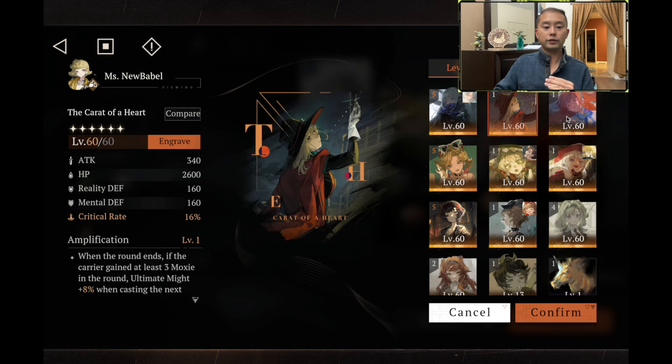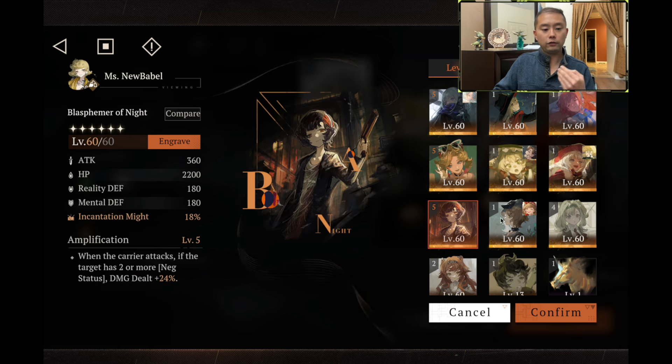Part of what factors into the viability of these follow-up teams is not only the synergy between 37 and that follow-up attacker, but also the side cubes available for each unit. Unfortunately, we don't have a good alternative for Silent and Adoring for Miss New Babble besides Thunderous Applause. Other side cubes either require mechanics Miss New Babble can't enable — for instance, ultimate might doesn't matter because her ultimate is a self-buff — or require conditions like Blasphemer of the Knight, which needs the target to have two or more negative statuses, and Miss New Babble doesn't inflict negative statuses. There is one unreleased five-star side cube coming in the near future that boosts defenses and increases shield power, and that will be Miss New Babble's best in slot.